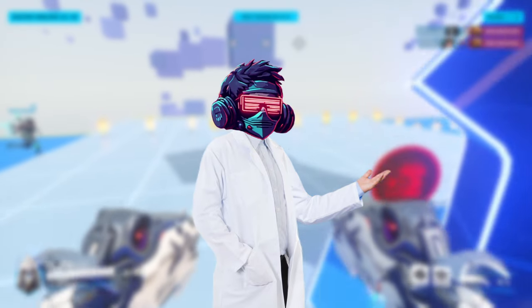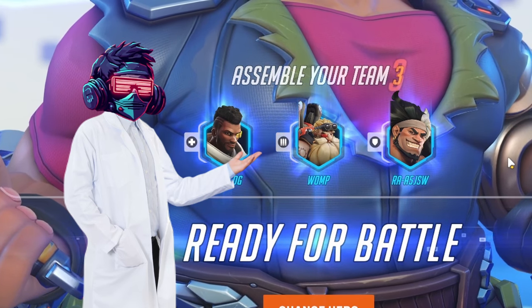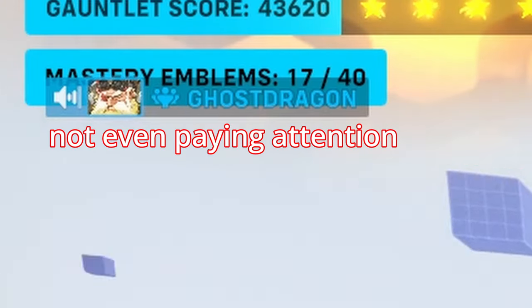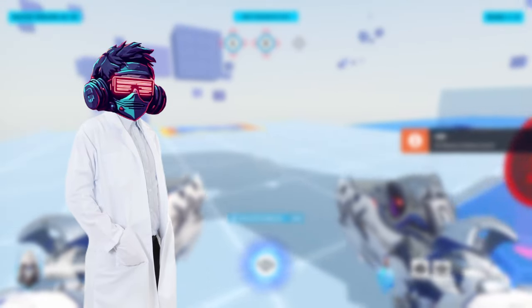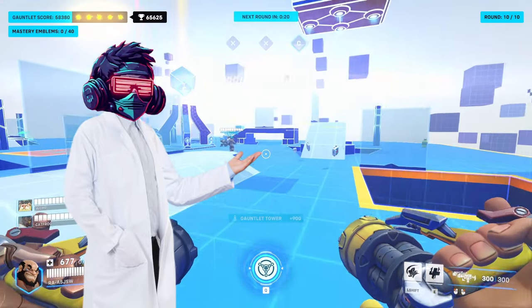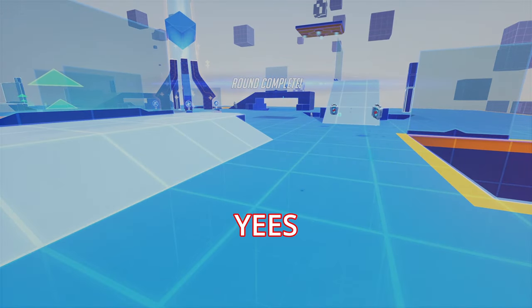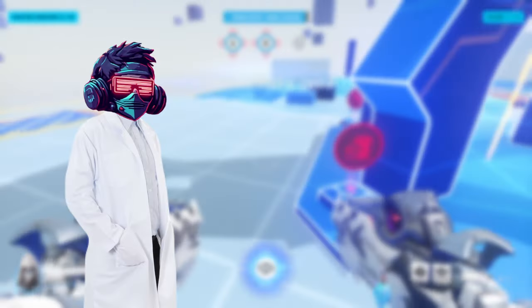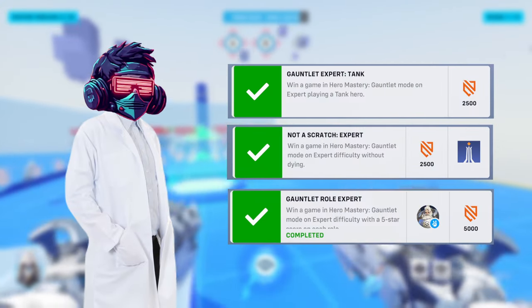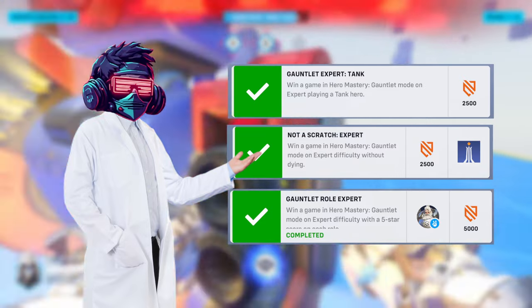Only took one hour to get this one. In Game 4, we were back with Catfrog with the exact same team composition. We did really well — I knew we could do this, and we did. Winning at the end in a bit of a tight spot, but we hit the finish line with tower health to spare. This last win finished up Expert, as I was able to pull off a 5-star Deathless Victory on the tank role. A pretty damn successful game, and this puts us on the path to Legendary.